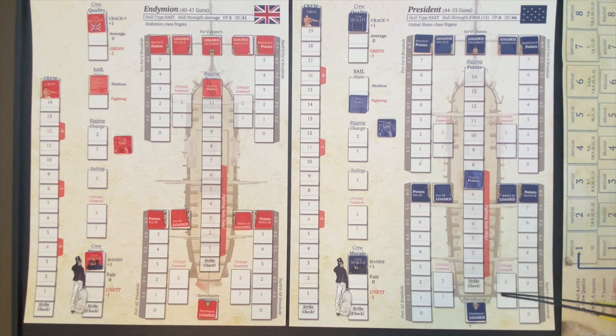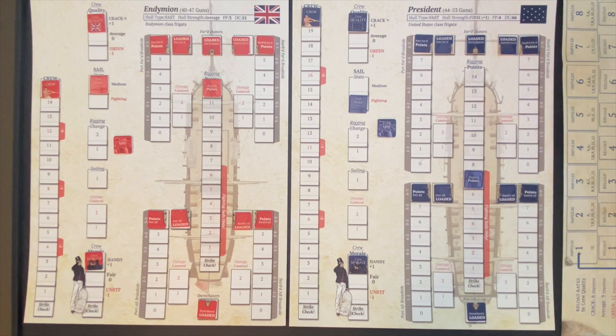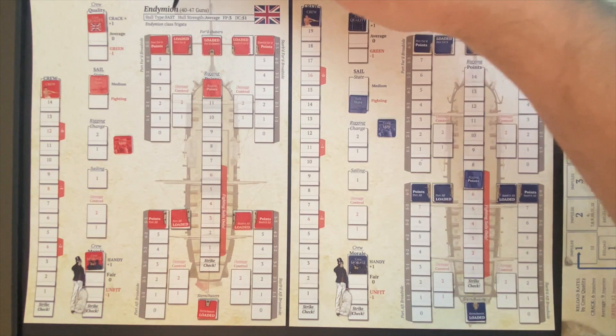One last thing to note at the top of the mats: hull type is fast for both the President and the Endymion — important for determining movement rates. The President's hull strength is firm, giving a plus one to some die roll modifiers to help repel damage, while the Endymion's hull strength is only average. That covers the overall description of how the ship mats work and the differences between the two ships as we start the battle.